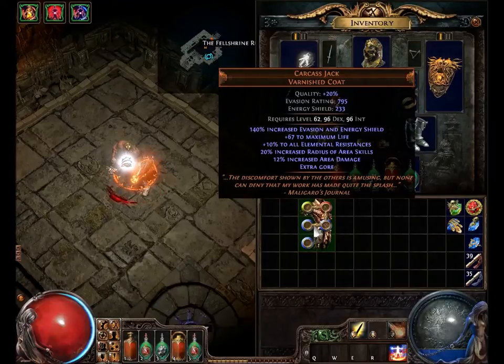Whether it be Leap Slam, whether it be Righteous Fire — which I use it with — I use it with Righteous Fire to increase the radius and deal more damage. It comes in handy for anything AOE.